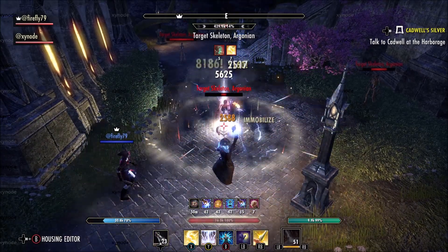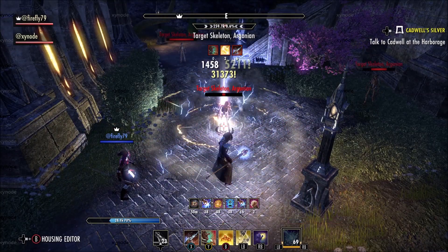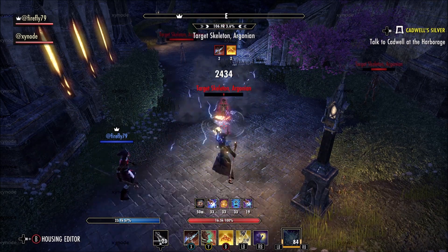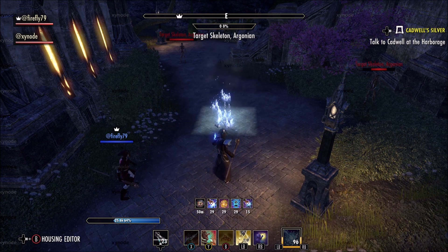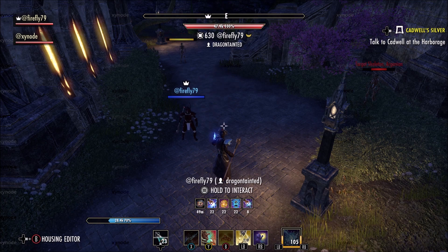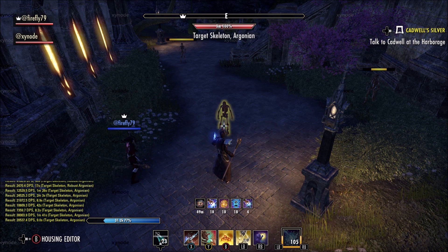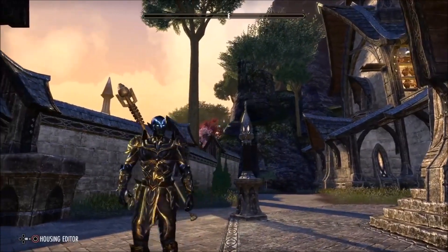Now when you look at heavy attack builds you think they're probably not going to top more than 20k. Even Sorcerers are still hitting between 23 and 27k depending on what they're using, and this one without all my optimal setup got 30 — which is now about to pop up. There it is. Yeah, 30k DPS with full sustain. So don't panic — Mag Templar's absolutely fine and it's not too boring either.